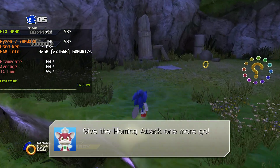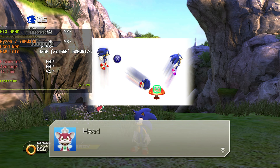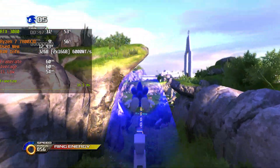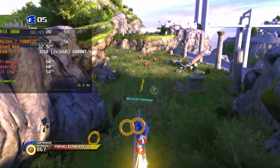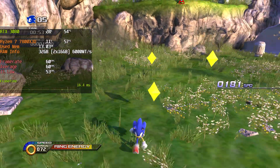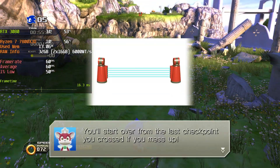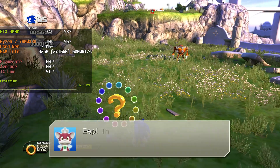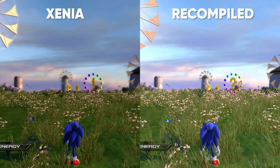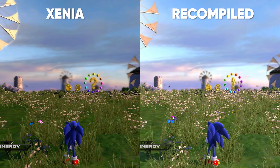For the actual gameplay of the port, in my experience with everything pretty much at default — 1440p with a cap of 60 FPS — the experience was amazing. It felt extremely snappy and smooth, with 1% lows that never went below the 50 mark, and the frame times are really smooth as well. Overall, the experience is a major improvement over running it inside the Xenia emulator. Here is a side-by-side comparison, and you can see how much more fidelity and clarity we get with this recompile.